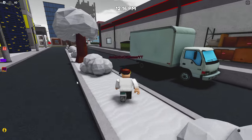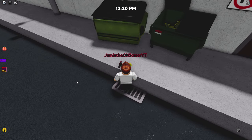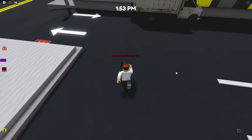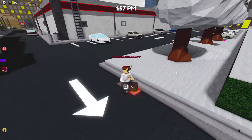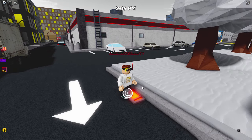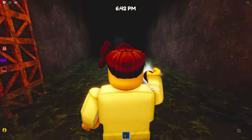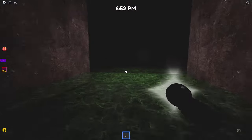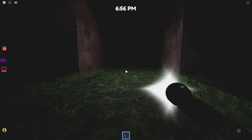Right up next is Phantom Freddy. Head on back to the pizzeria — we gotta go in the sewers. It should be right here. You can tell because this sewer is glowing, so it's right on this side of Freddy's. Now we can see where we're going, doesn't make it any less creepy or scary.